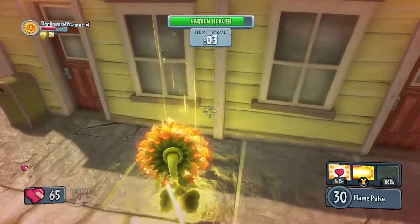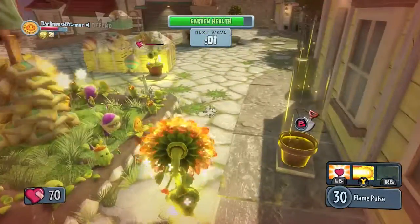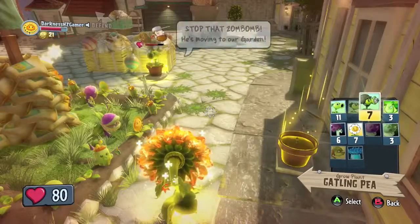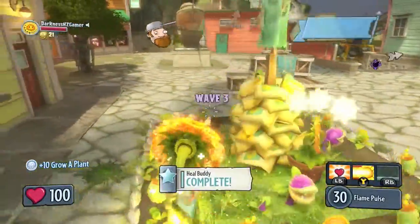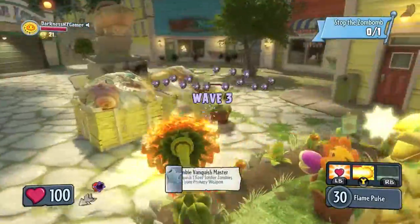You unlock these plants by buying sticker packs. When you buy sticker packs, you will get plants that you can plant in these pot plants, and that's how you get the achievement.